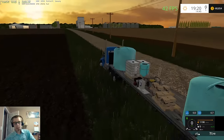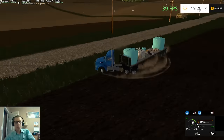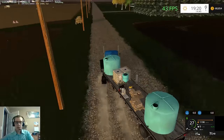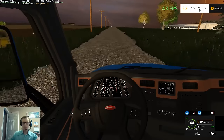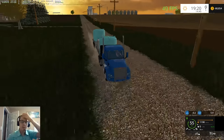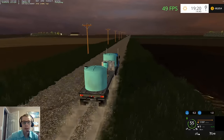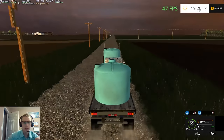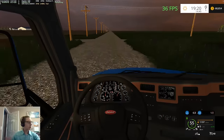This trailer is empty so we will go refill it so that way we can fill our spreader and sprayer back up when they need it. Once this episode's over I'll finish whatever spreading and spraying we have left and then fast forward time so that way we can start on planting some corn in the next episode.